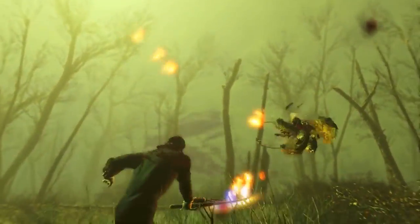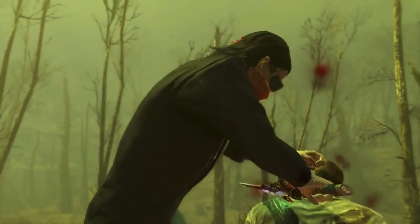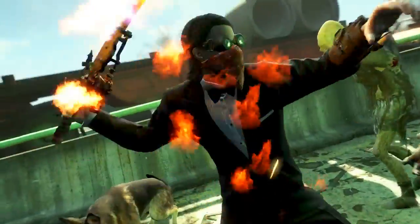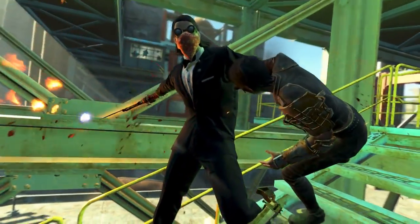Even with base stats it's a fairly good weapon with plenty of room for improvement, rendering the Shishkebab a potentially incredibly powerful melee weapon. It also has a chance of setting enemies on fire, adding additional energy damage — specifically in the region of fire damage. It's cool to see they brought the Shishkebab across from the previous Fallout games; however, this version is new, improved, and much more compact.